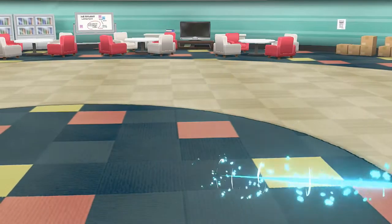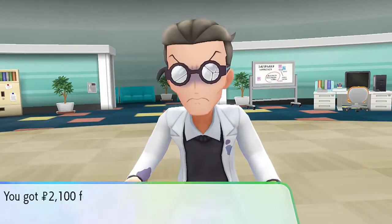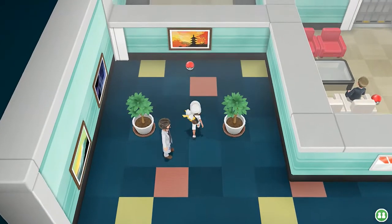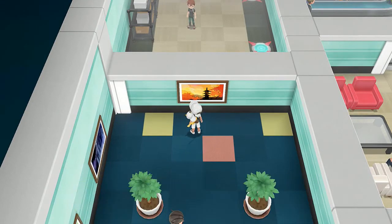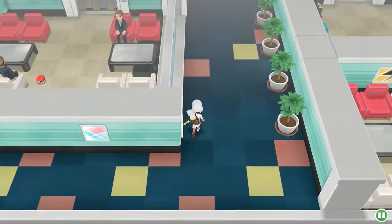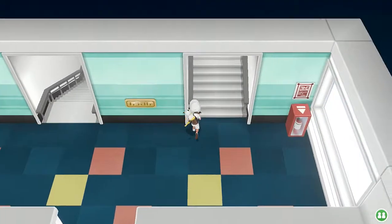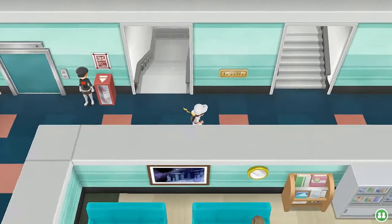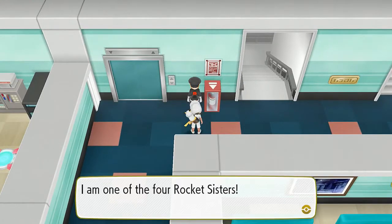We got ourselves a PP Up, which is good. Trace has somehow made it all the way up there. We're just moving on further — this episode might last an hour. There are more Rocket Sisters — let's go ahead and battle her. She says she's one of the four Rocket Sisters.